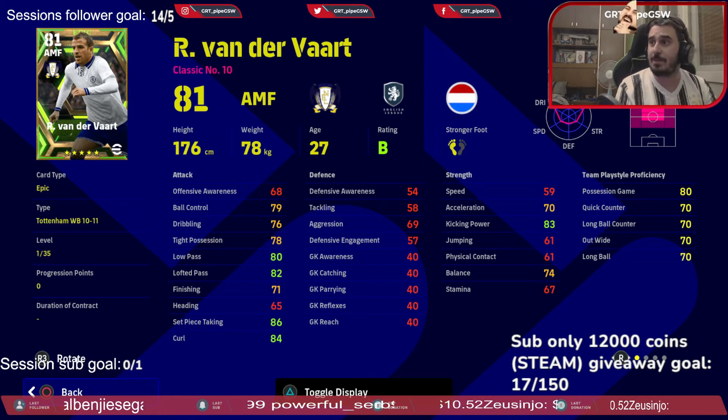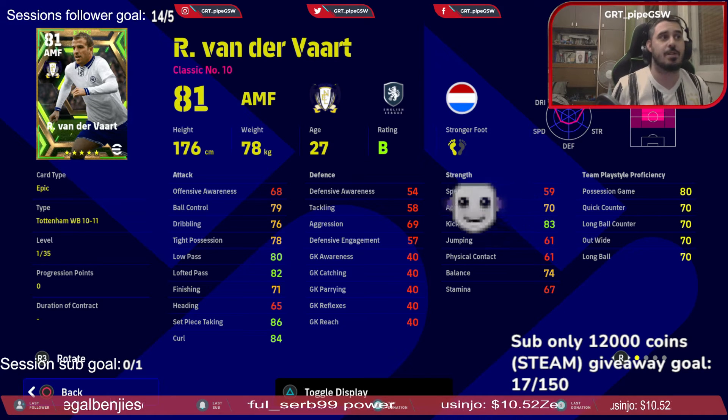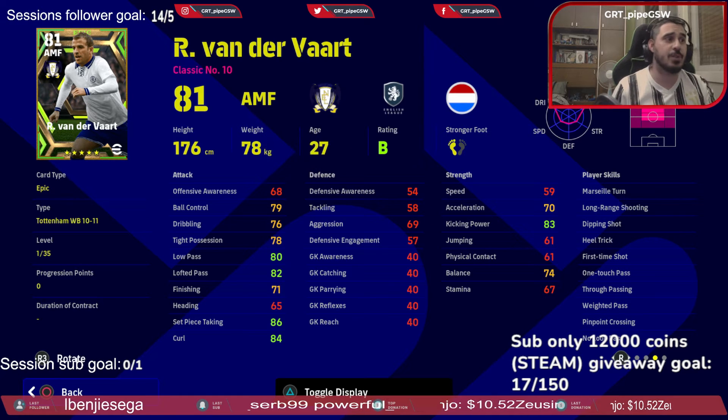Look at his stamina. He has long-range shooting, so you need to increase finishing and kicking power on that. He has first-time shot, one-touch pass, through passing, weighted pass, pinpoint crossing, and no-loop pass.